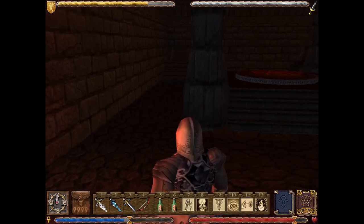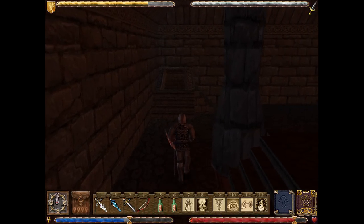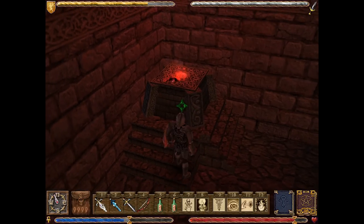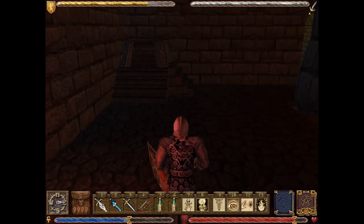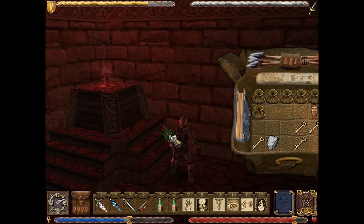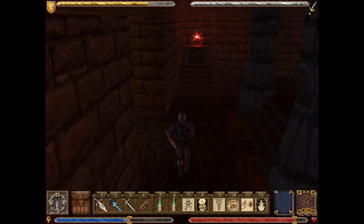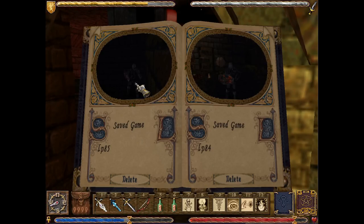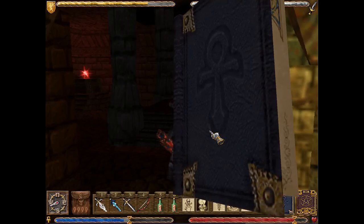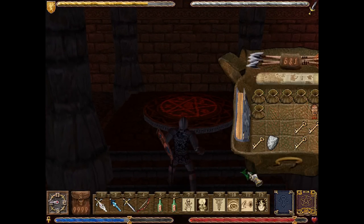I'm going to put the flask here. I don't think it matters which of these items you put on the pedestals, with one exception - and that exception is the severed head. You've got to put that in the middle. The game tells you it's important because of this little cutscene, and tells you you've done something right because of a sinister sound. We're going to save, and I've just realised that I have an awful lot of keys. I'm probably going to be getting rid of a fair few keys once I'm done with this dungeon. Let's put this here - behold the expected result!